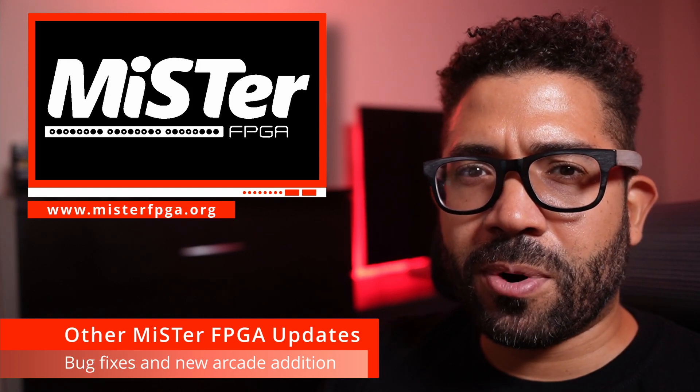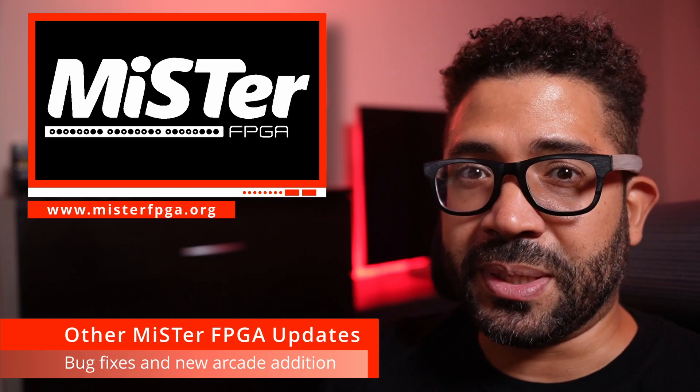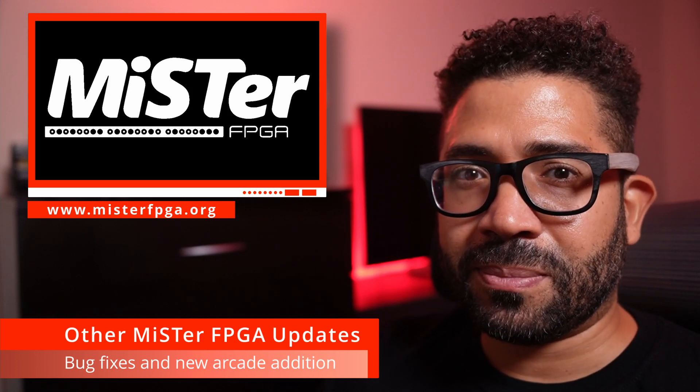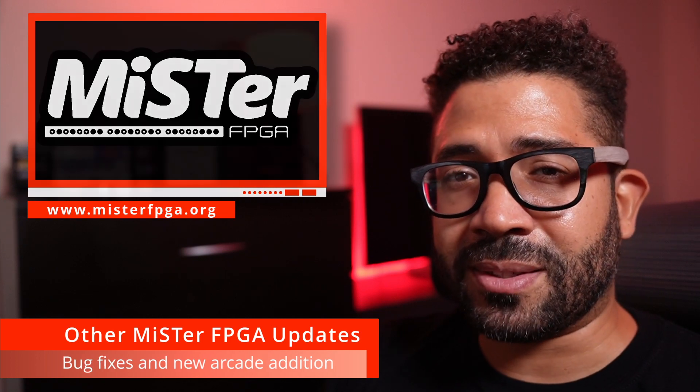The System E board was an arcade board based on the Sega Master System hardware but with more powerful video capabilities. Because of the similarities between both machines, it allowed more accurate arcade ports to the Sega Master System, and those similarities made it easier to add System E support to the Master System core.